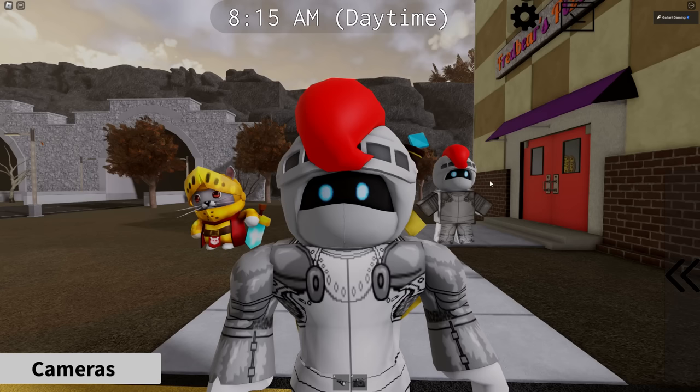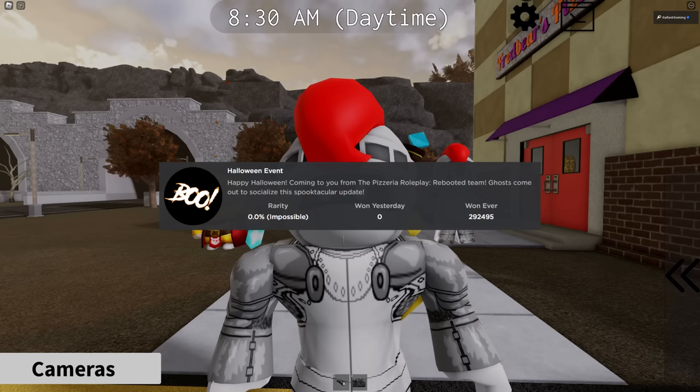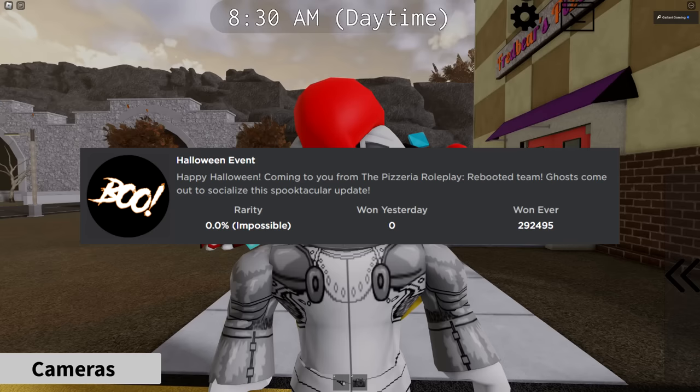In this video, I'm going to show you how to get this badge. It's called Halloween Event. Happy Halloween, coming to you from the Pizzeria Roleplay Rebooted team. Ghosts come out to socialize this spooktacular update.